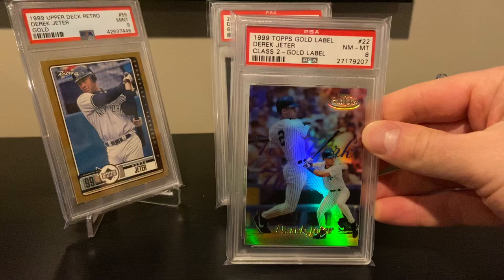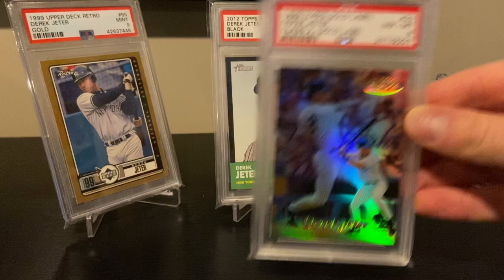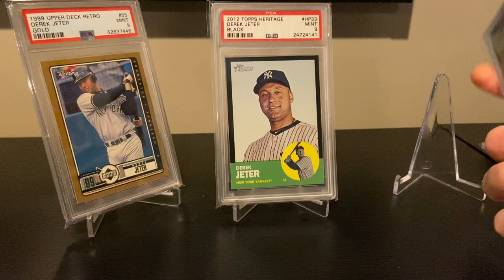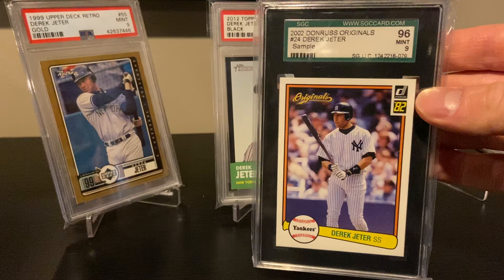Another great product — the '99 Topps Gold Label. These are always great-looking cards whether they're just the base card or some kind of parallel, just a great high-end product for its time. Then the '02 Donruss Originals — this is the only year they made this product. This is the silver sample variation; these came in Beckett magazines. I believe maybe 10% or so were gold parallels, which were even tougher to find.